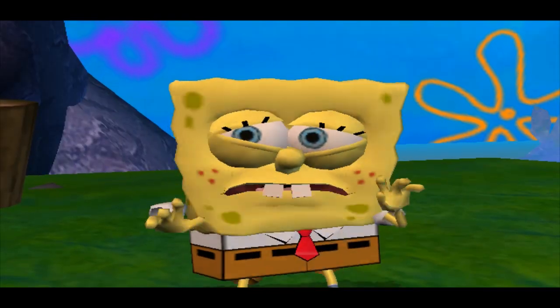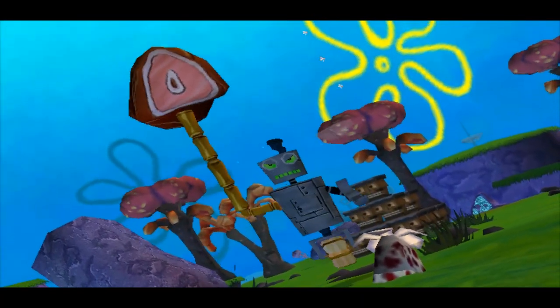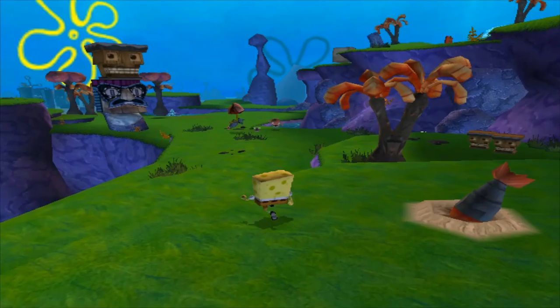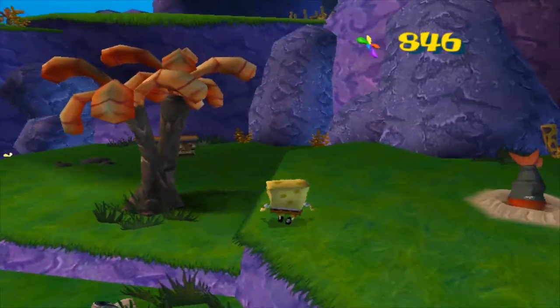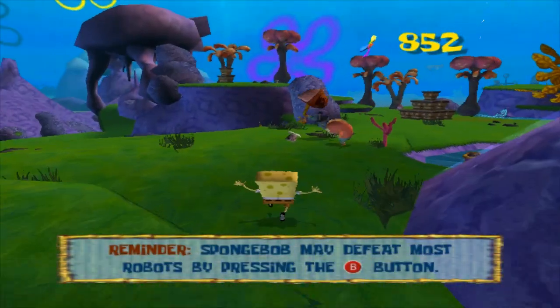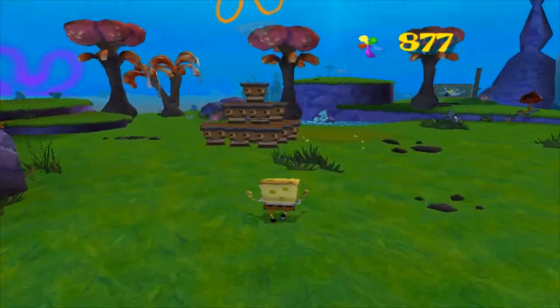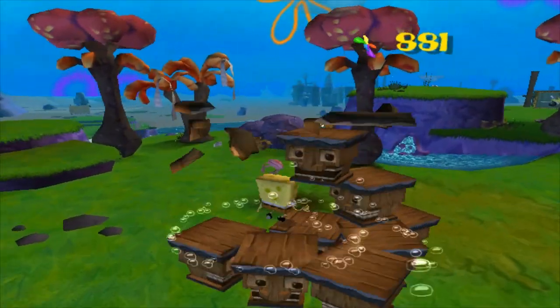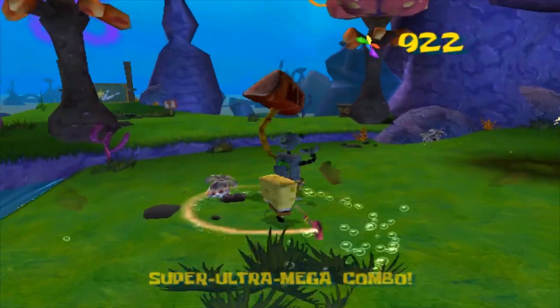We already have our second robot of the game: the Hammer. They hit you with hammers. This is only really the first real level of the game — Bikini Bottom acts more like an overworld than an actual level, although it does have regular spatulas and even socks you can find. None of the robots in Jellyfish Fields are incredibly crazy to beat.